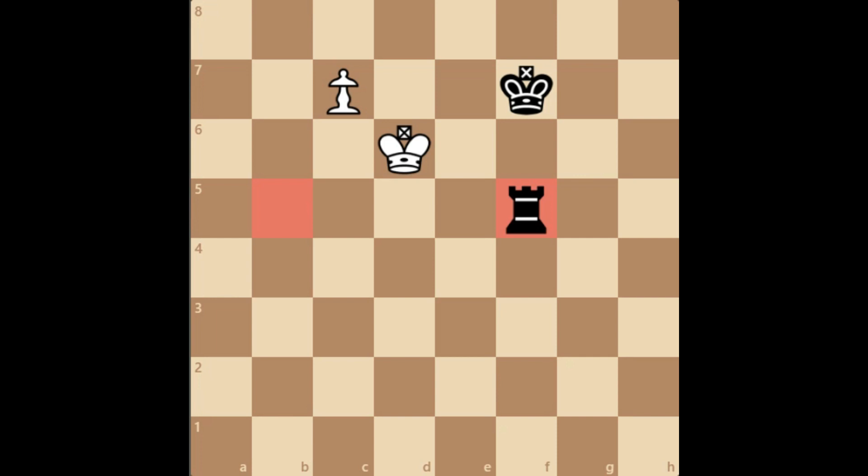From endgame 21 until now we have been looking at rook versus pawn endgames, and usually the side with the rook either wins or draws the position. However, there's one exception which the author speaks about in this chapter.